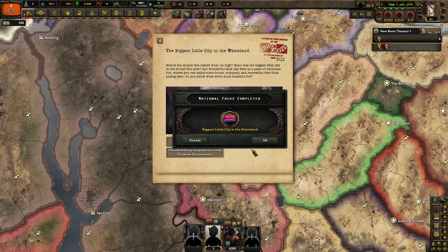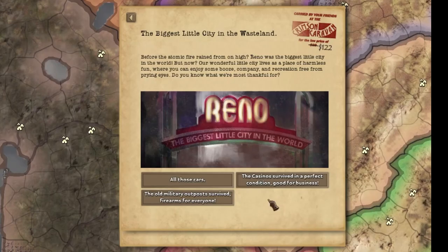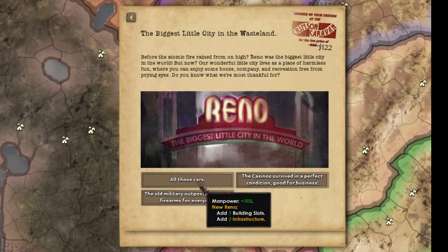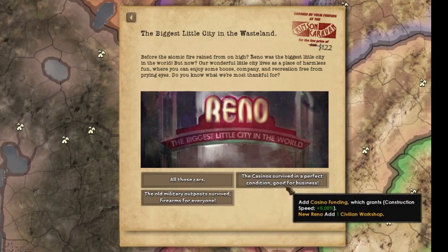There's a lot of pop-ups that just happened. Biggest little city in the wasteland — before the atomic fire rained from on high, Reno was the biggest little city in the world. But now our wonderful little city lives as a place of harmless fun where you can enjoy some booze, company, and recreation free from prying eyes. Do you know what we're most thankful for? All those cars — vroom, vroom. No, I'm not about that.